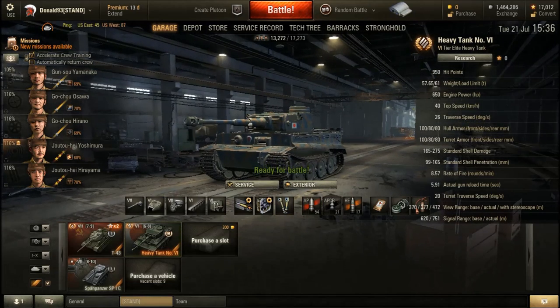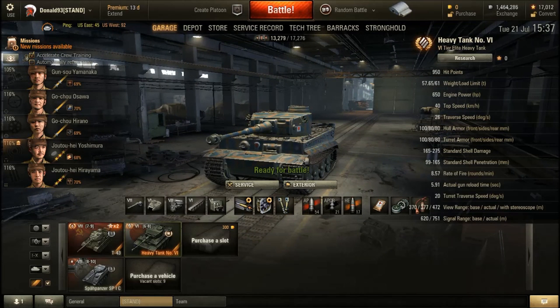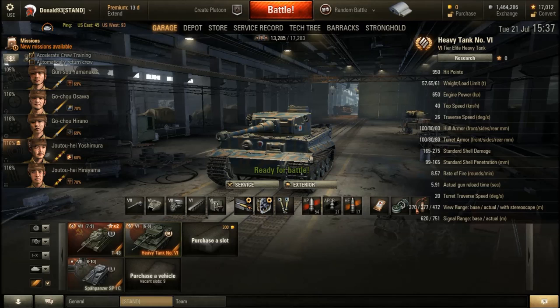The Japanese Tiger 1's gun is slightly worse, the horsepower-to-ton ratio and the engine are not as good as the tier 7. The Japanese Tiger 1 shares all of the strengths and weaknesses that the German Tiger 1 does. The only way to obtain the Japanese Tiger 1 is through the in-game shop with real money, though at a later date it will be added to the Japanese tech tree and can be bought with gold.